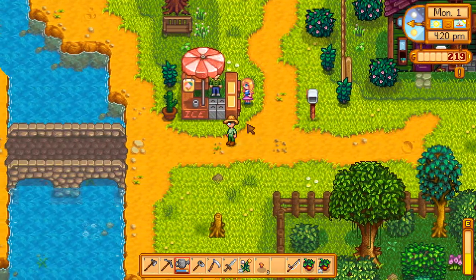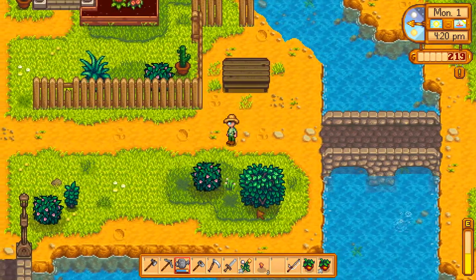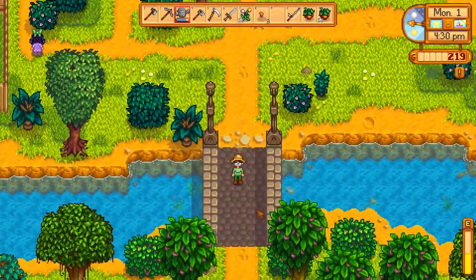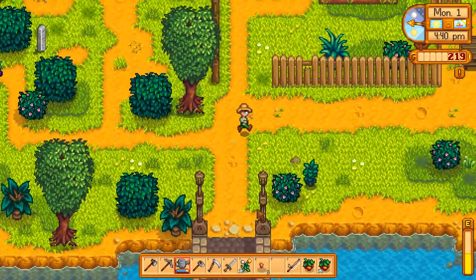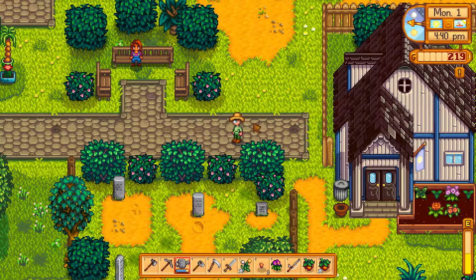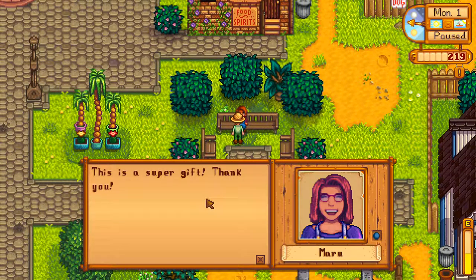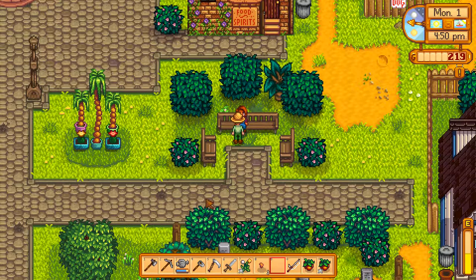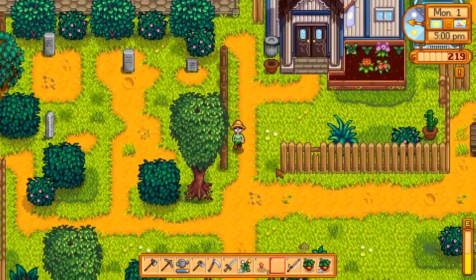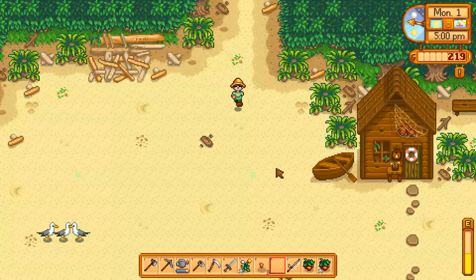Now I think we'll go down and do a little fishing. We know that Hayley is not into dandelions — she would like a daffodil, but now those are all gone. We're not going to be getting any more daffodils back until next summer. And it turns out that Maru does like a sweet pea, so if she's still sitting on the bench up here we will take a sweet pea to Maru. This is a super gift. Where is Lewis? He's gone into his house already. It's already five o'clock — time flies when you're playing Stardew Valley.